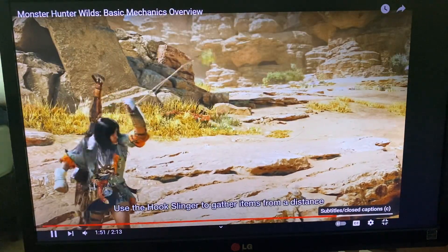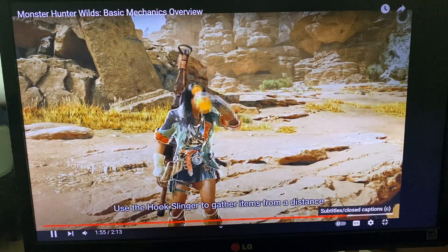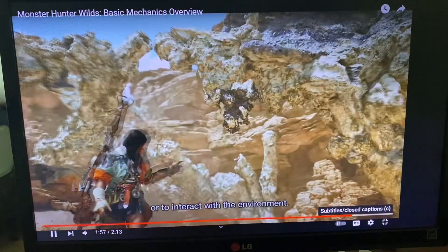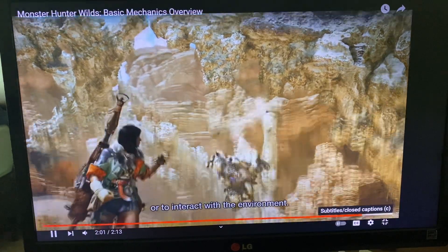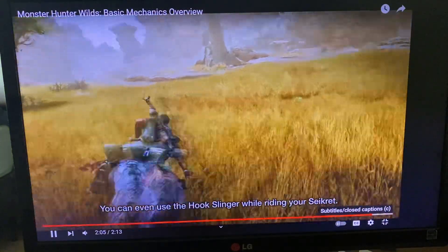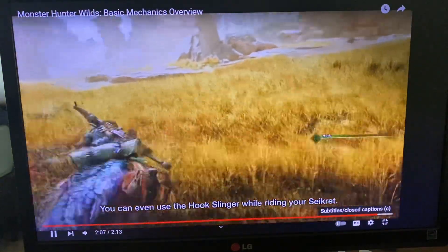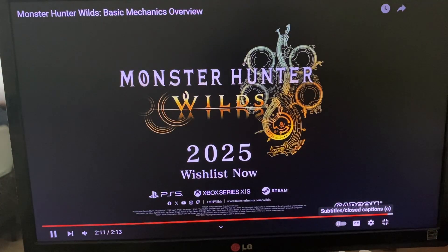Use the hook slinger to gather items from a distance or interact with the environment. Oh snap, while riding the Seikret — nice. Not bad!